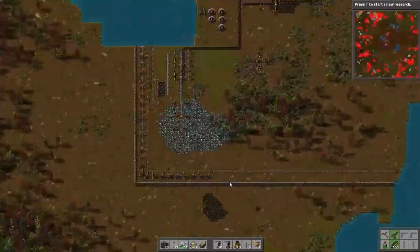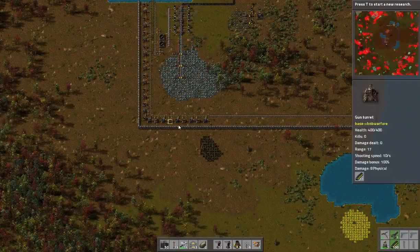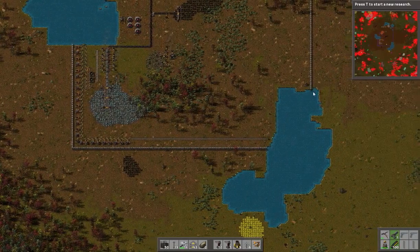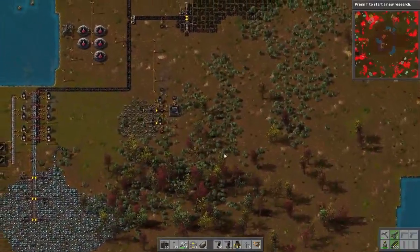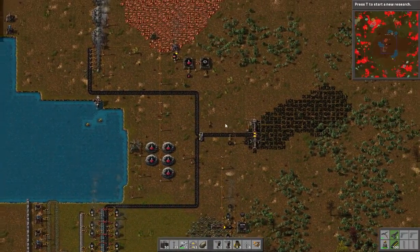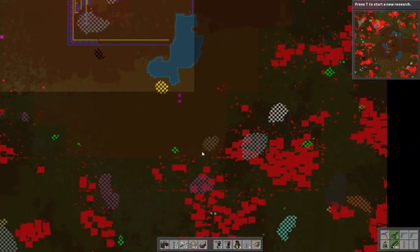I have extended this area down here, however we have been getting attacks down here, so I've brought down turrets and ammo to sort of prevent that. I do have one turret over here — we were getting attacked in this little corner — so I'm trying to get the base defended before we focus on further production, because we are not in a good place.